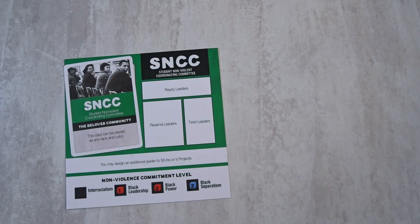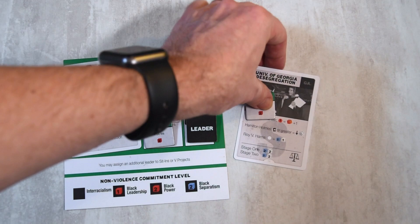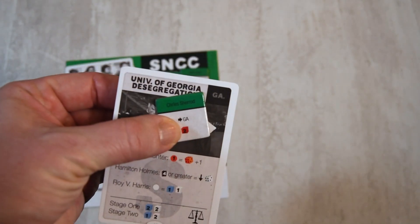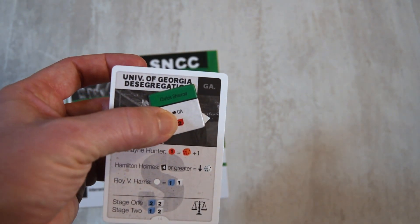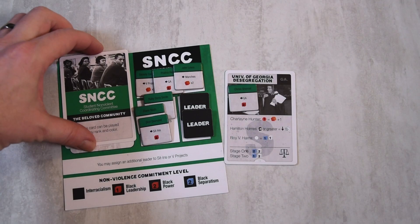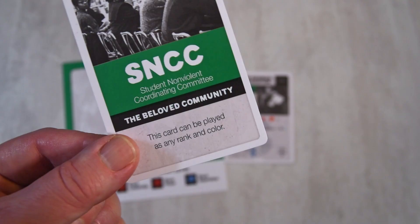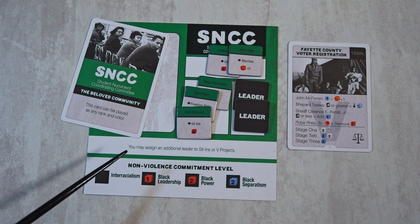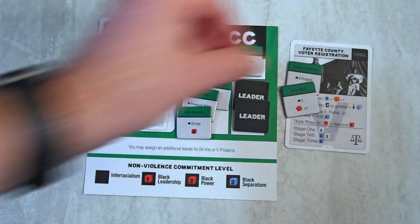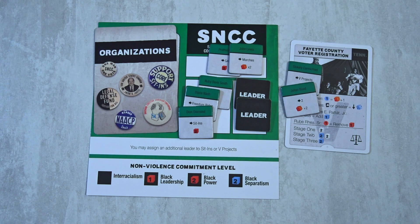Each organization comes with leaders represented by tokens. They are either ready, in reserve, tired, or actively involved in a project. When assigned to a project, they must meet certain criteria of the project or the strategy cards committed to it, and in doing so offer certain bonuses. Each organization also has a specific organization card that can be used as a wild card with their strategy cards, or flipped face-down on the player mat to use that org's special ability for the round instead. Organizations can do one or the other — use the card or the ability, not both.